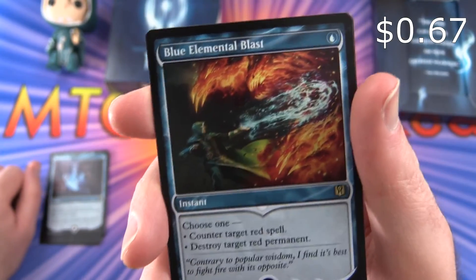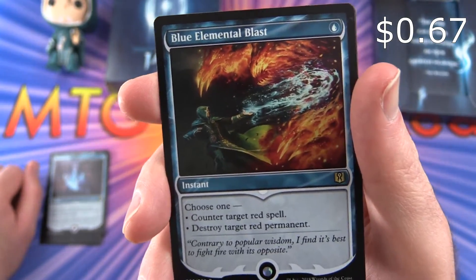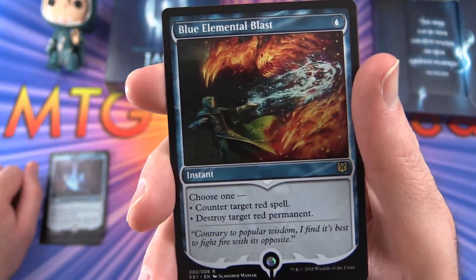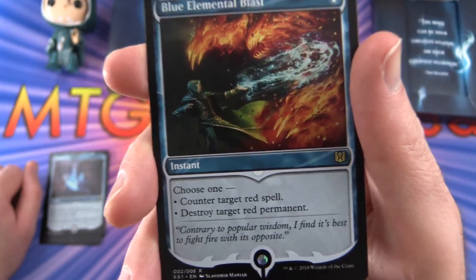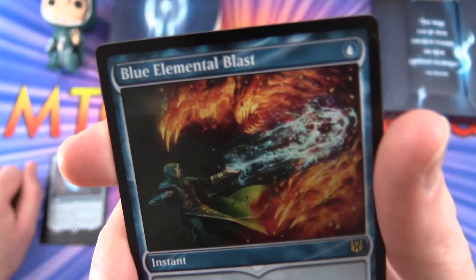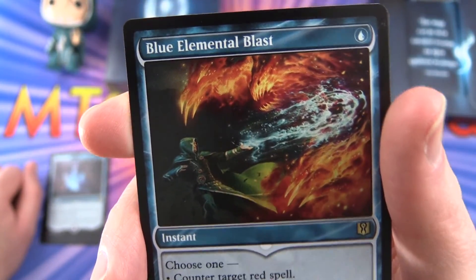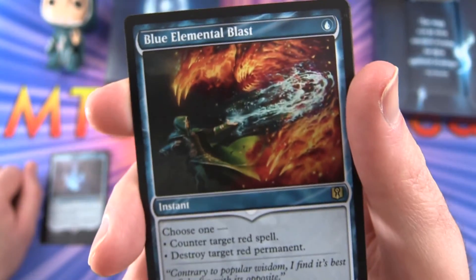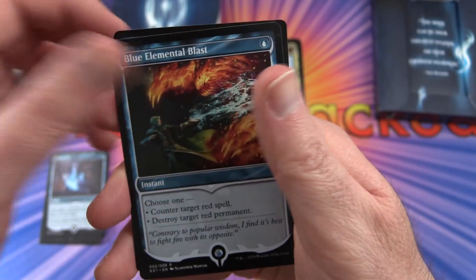Blue Elemental Blast — instant for a single blue. Choose one: counter target red spell, or destroy target red permanent. 'Contrary to popular wisdom, I find it's best to fight fire with its opposite.' And is there a Red Elemental Blast? Leave a note in the comments — I can't quite remember if there is or not.